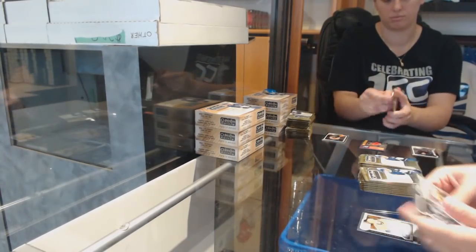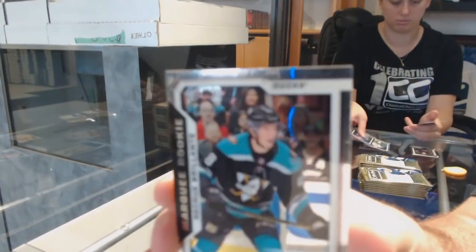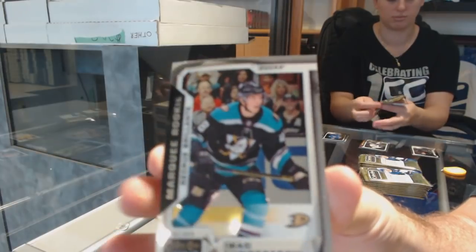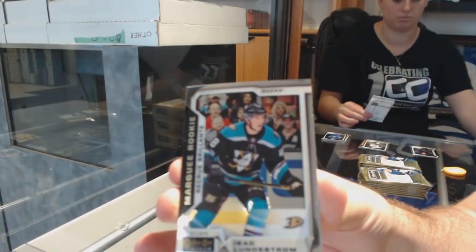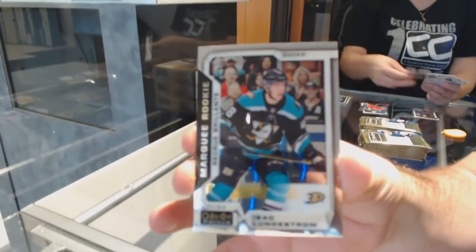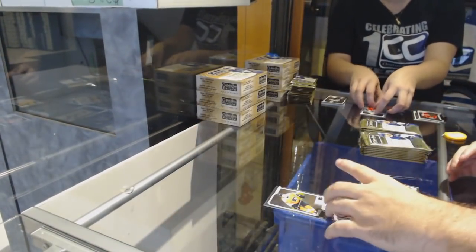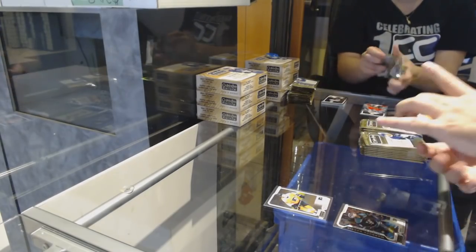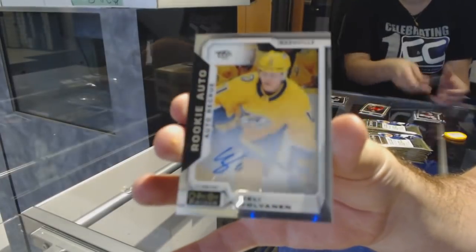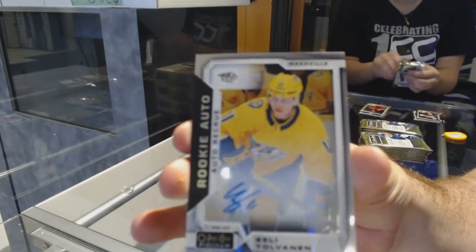We've got a Marquee Rookie of Isaac Lundestrum for the Anaheim Ducks — that's what the Marquee Rookies look like. And a Blitz Smash — he never looks happy, looks like he wants to destroy somebody right now.